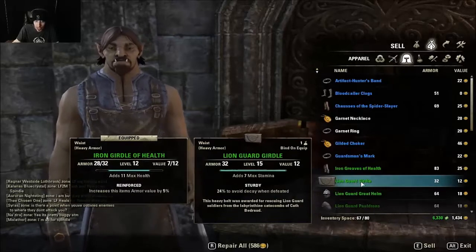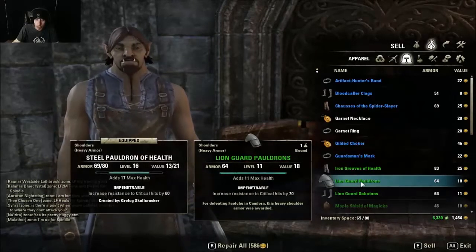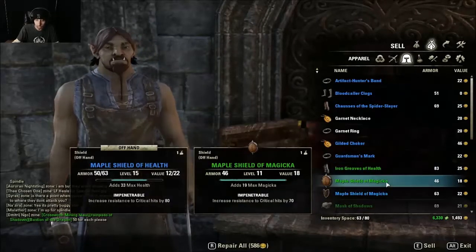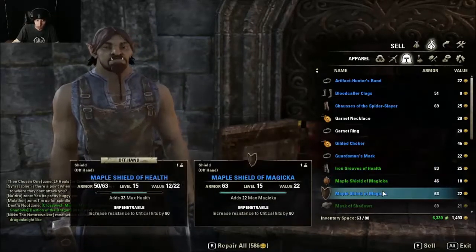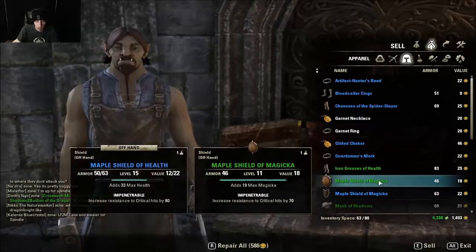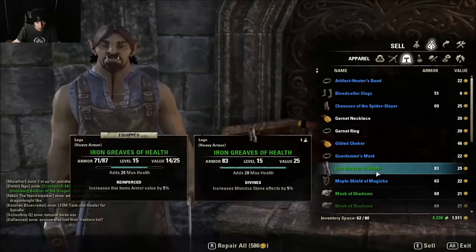When you gain a level, you get skill points. Three sky shards give you a skill point. Completing a dungeon for the first time gives you a skill point. Certain achievements give you skill points. Certain quest lines give you skill points. Every PvP ranked game gives you a skill point. So there are enough ways that you will have extra skill points.